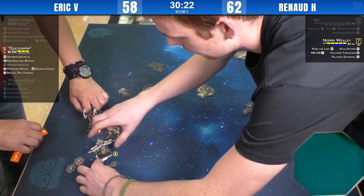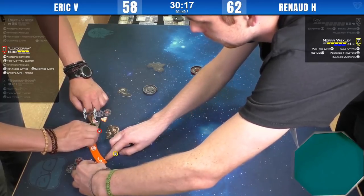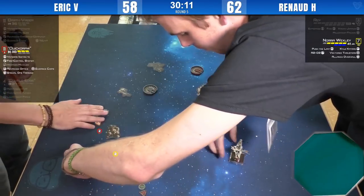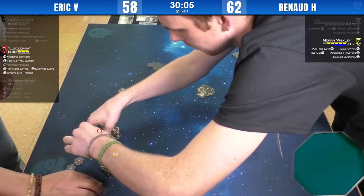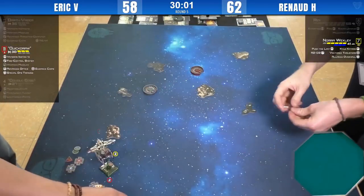This could be very bad for Quick Draw if she goes now. Second bump — she's overshooting and remaining stressed. I think you'd rather be in Nora's front arc than rear arc. Four dice, two hits and a crit from the front, or five dice from the rear — it's debatable.